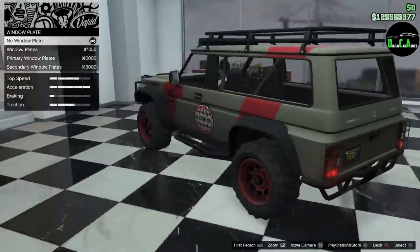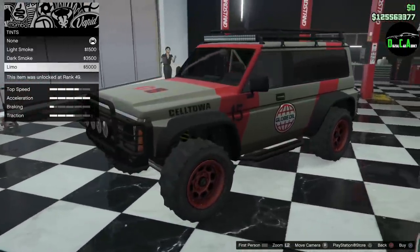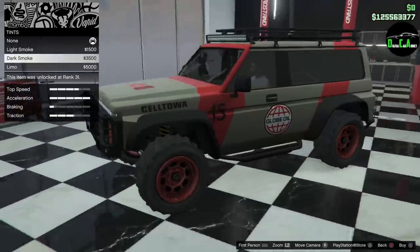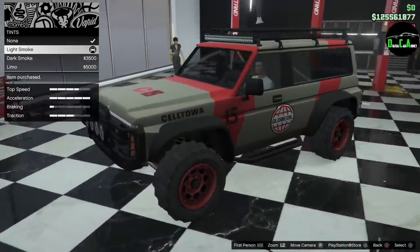I prefer the windows — we'll leave it with windows and tint them out a little bit. Window tint — the darkest is way too dark, let's do a light smoke. And that's it, that's all the upgrades. Let's go ahead and take it out, see how it drives, and we'll take it for that matte pearlescent glitch.